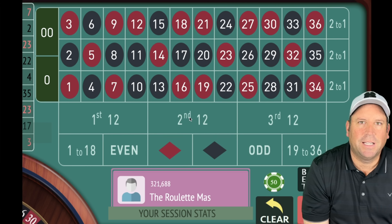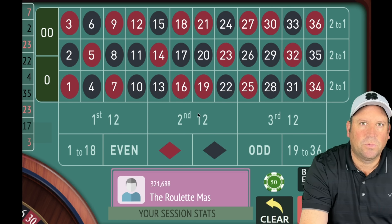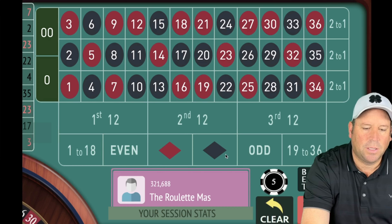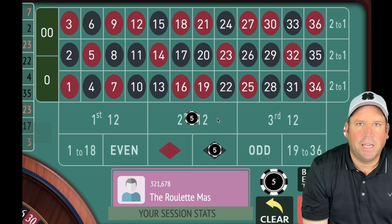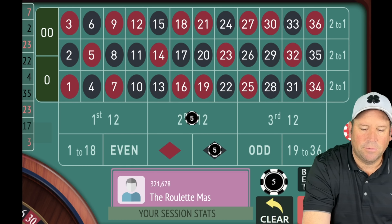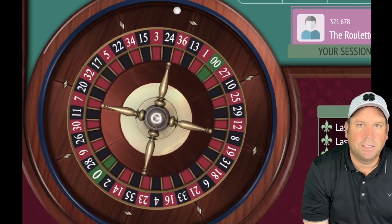First up today is Ron Clivio's second dozen black roulette strategy. We're going to have five dollars on black and second 12 to start. This is going to be 15 minutes and whichever one has the most profit after 15 minutes will move on to the championship.